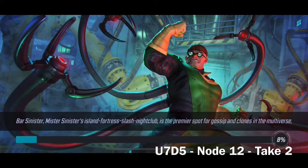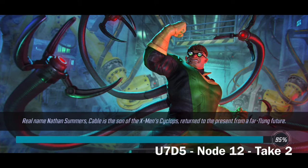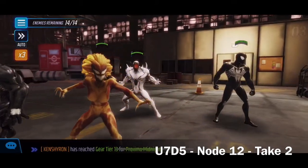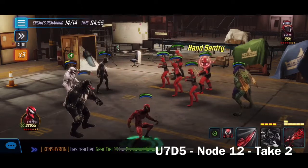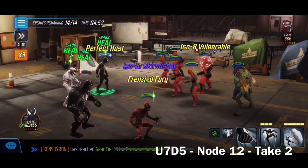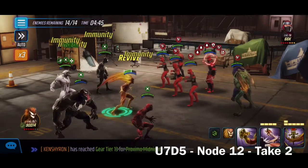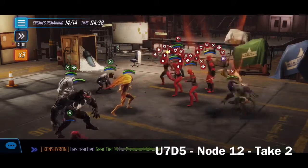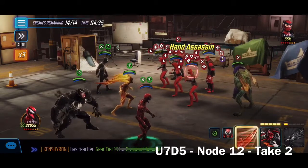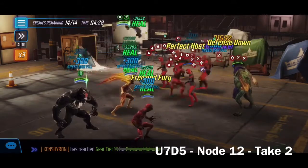My main example was showing you shouldn't go for the Hand units first — unfortunately we just got clobbered by the other side. RNG isn't always on your side, so keep that in mind. We'll try node 12 again with a refresh. This time we'll go right after the Hand Sentry with the same combo format, focusing on Daredevil, Venom, and Green Goblin — spreading buffs out right away.